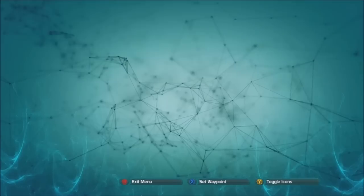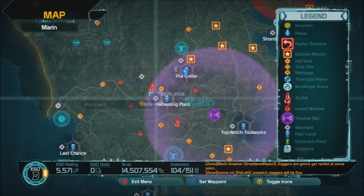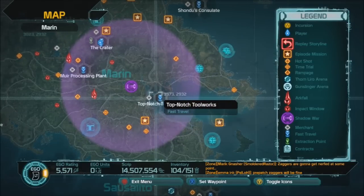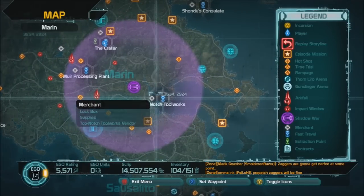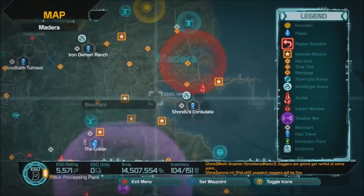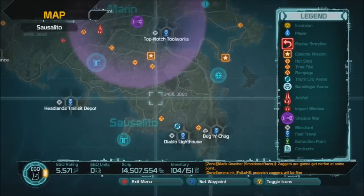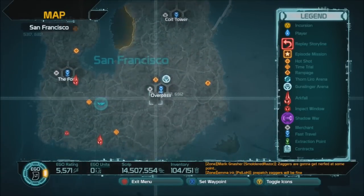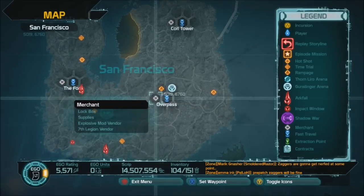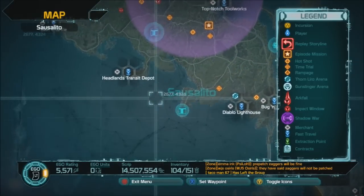These vendors are scattered all over the place. There's one here at the Crater, though this one has the Echelon vendor which isn't a very good vendor — a lot of people are not happy about that. You can go to Top Notch and it has the Top Notch Toolworks vendor. You can go up to Shandu's which has Von Bach Industry. Iron Demon has the Paradise Territory vendor, which doesn't do you a whole lot of good unless you're doing cooperative maps on Expert. And this one has the Seventh Legion vendor.